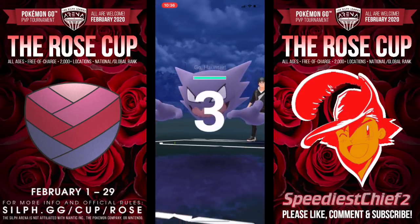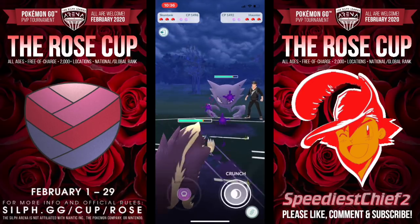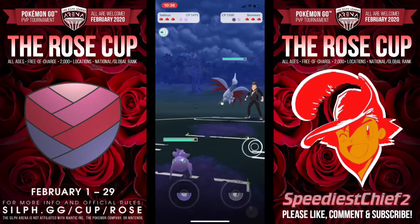Going into game two, I decided to lead Skunk Tank into Haunter. These are two really cool picks. Haunter is still such an animal — it charges so quickly, and the Shadow Claw damage output is insane. It does have to be wary of that Crunch, though, so we actually make a simultaneous swap.